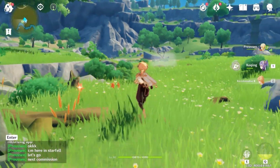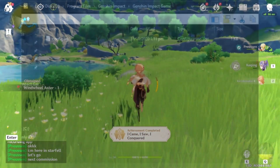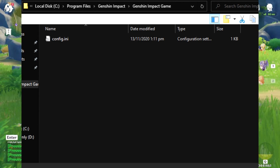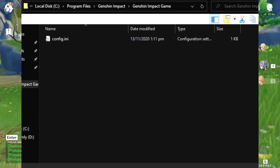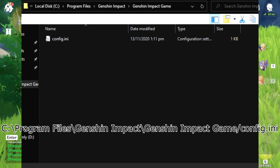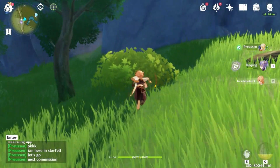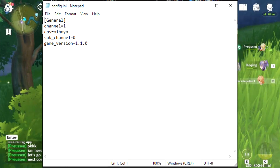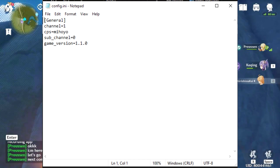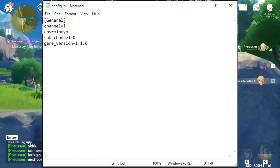Now to fix this — first you must find the file in question. If you installed the game in the default location, it will be pretty easy to find. Its location is written right around here. Open the file in Notepad and check if the following lines of code are in there. It's certainly unbelievable that these 5 lines of code are your actual bridge to the game.